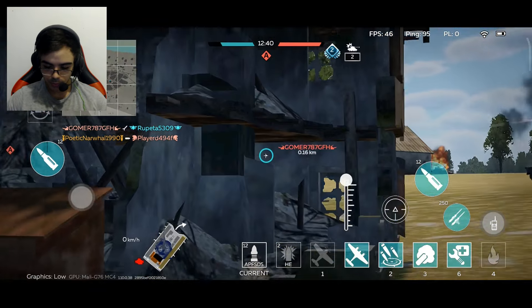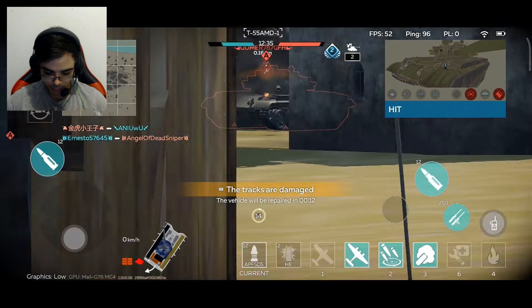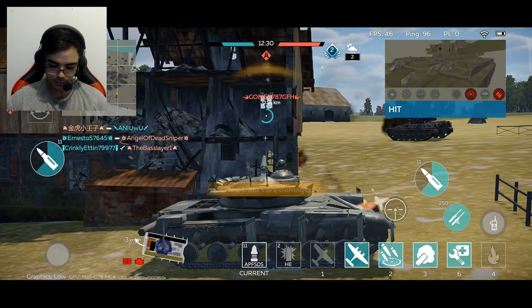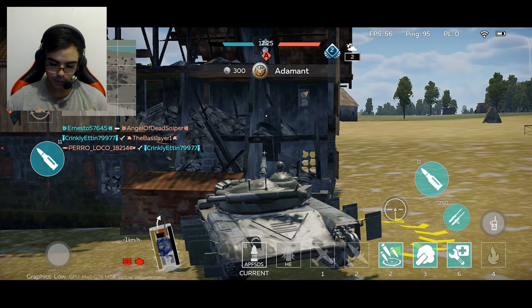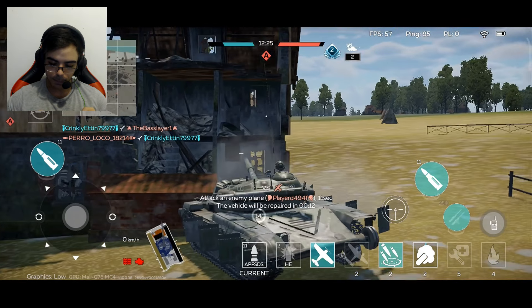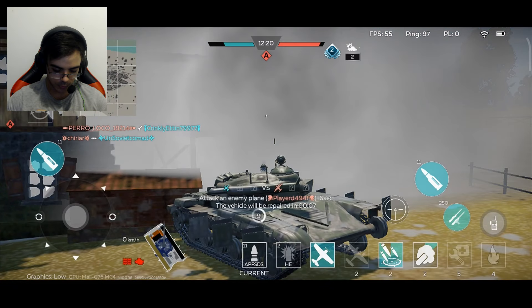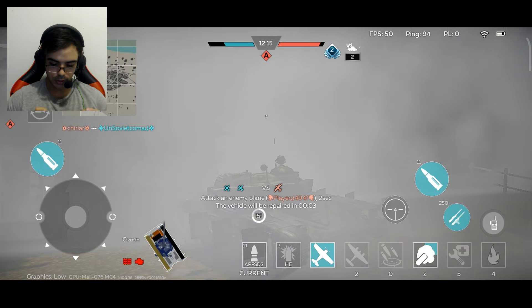There's an enemy right there, he's waiting for me. Let's go back. We can take some cover here, yeah, we're gonna do it. We are good, bro. Such a perfect spot. This is so good. I'm gonna use the artillery strike because there are two enemies here. Let's do it again, over here.